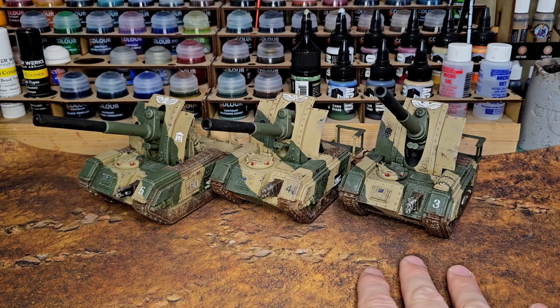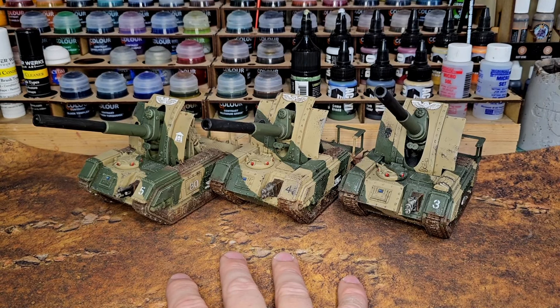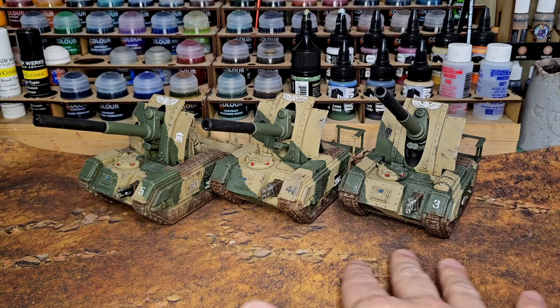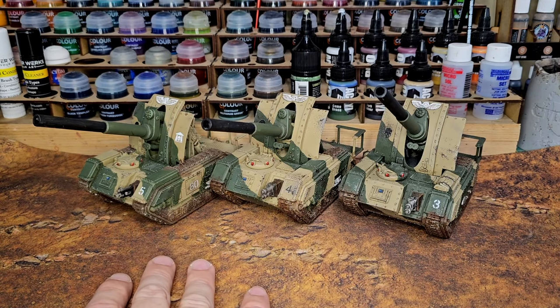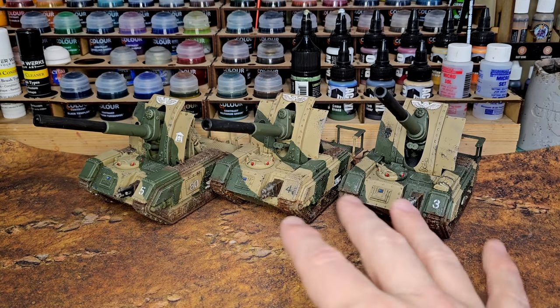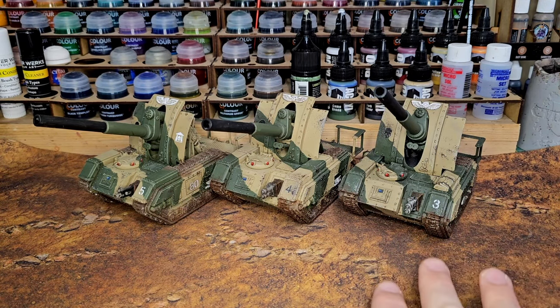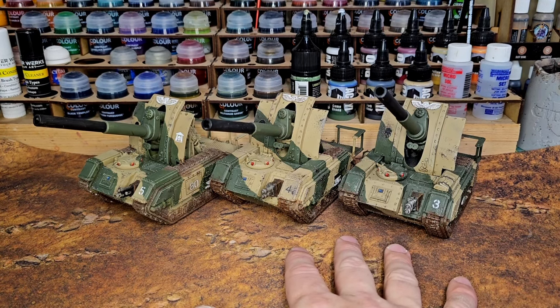What I typically do with these is hide them in the backfield, keep them out of line of sight the best I can, and have my scout sentinels supplement their shooting to reduce the penalties for indirect fire. I do one of two options: either I try to kill units outright or I try to slow things down. I especially love it when my opponent brings down a unit of Space Marine terminators, they go to charge me, they fail, and the next turn I shoot them with a basilisk, and I laugh as they only have a three-inch movement after I hit them.